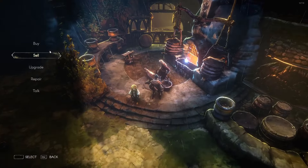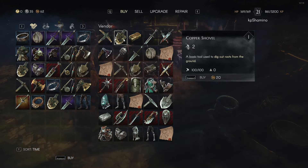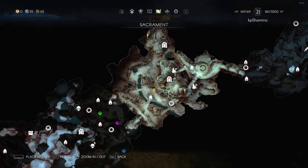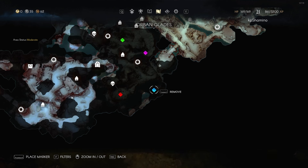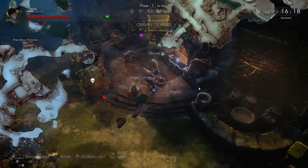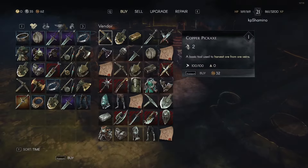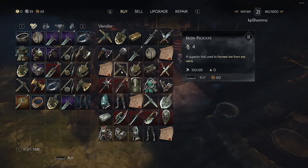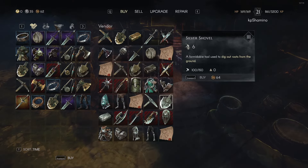The blacksmith sells two tools: the pickaxe and the shovel. When you start the game and unlock the blacksmith he'll also sell them on the beach — everyone starts on the beach, so check videos for the exact position. He sells the copper pickaxe at tier one to get you started. Upgrade him to tier two and you can buy the iron one; upgrade to tier three and you can buy the silver ones.